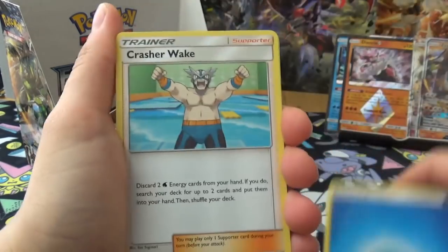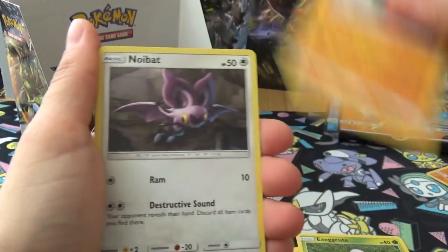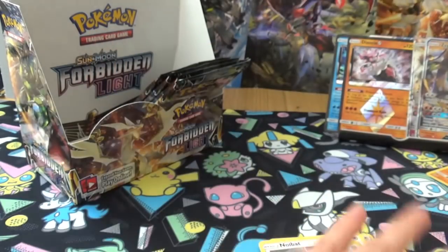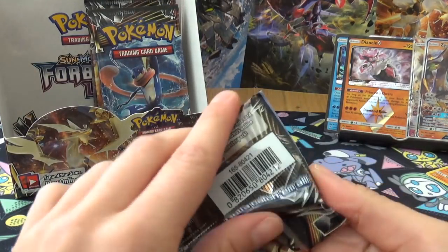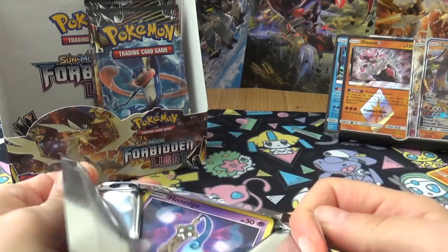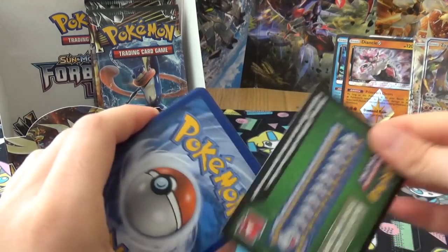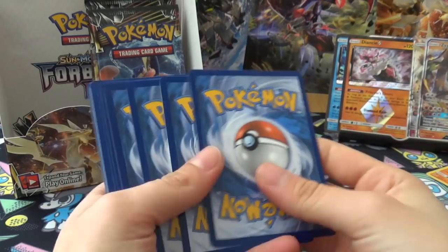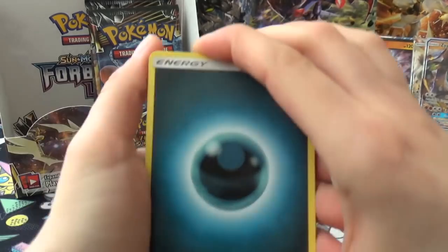I always trust my gut. Next pack: Acro Bike, Acrobike, Unit Energy, Goomy, Exeggcute, Gible, Noibat, Honedge, Reverse Empoleon, and Zygarde. We've got like four packs left. That was the first metal Pokémon I've got - how many metal Pokémon are even in this set? Not many - Magearna and Dialga, I think.